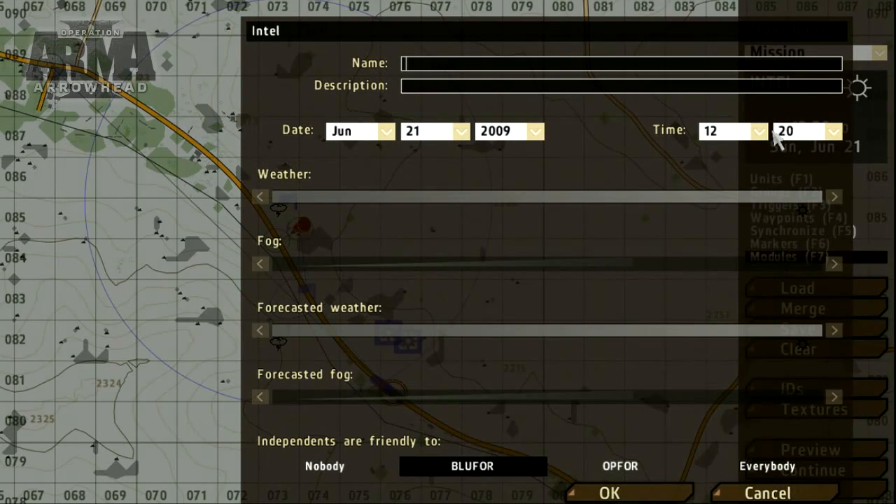As a finishing touch we should add a name and description, and set the conditions for the mission including weather, time, and date. To set these options click the intel box and adjust the parameters as required.